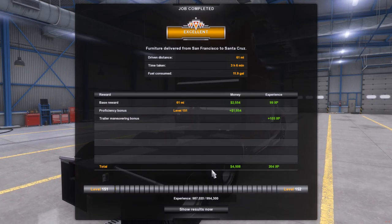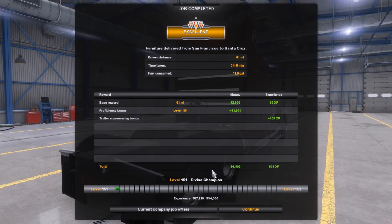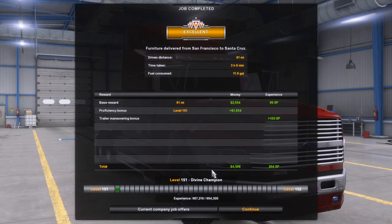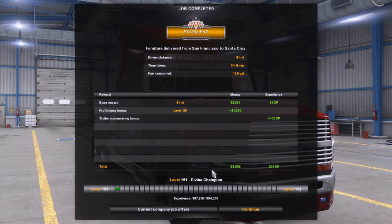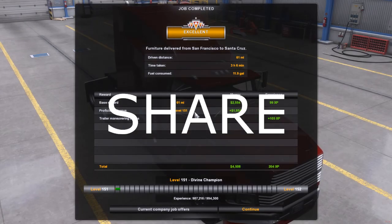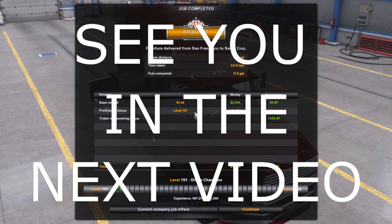That's close enough. 61 miles, 3 hours, 6 minutes, 11.9 gallons of fuel for $4,508. Don't forget to like, subscribe, share, and leave a comment down below. We'll see you in the next video. Have a great day.